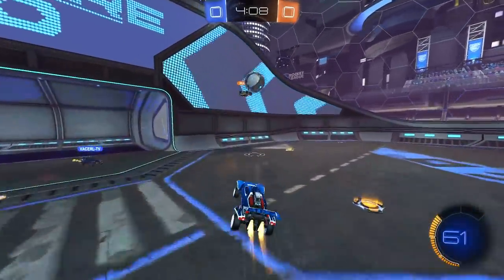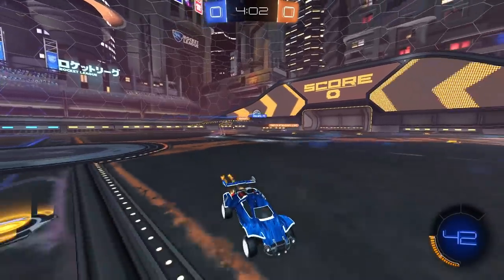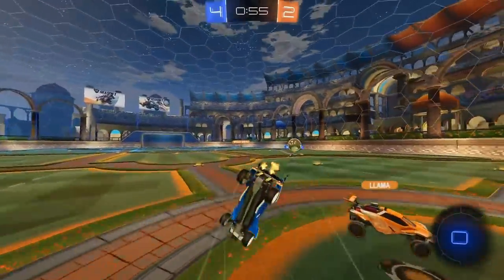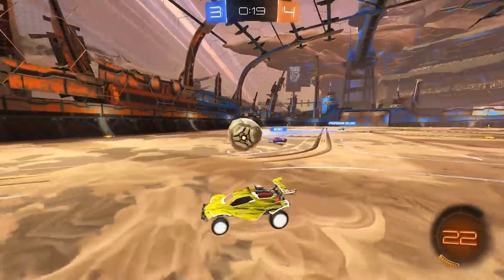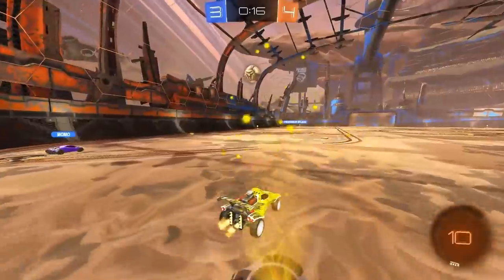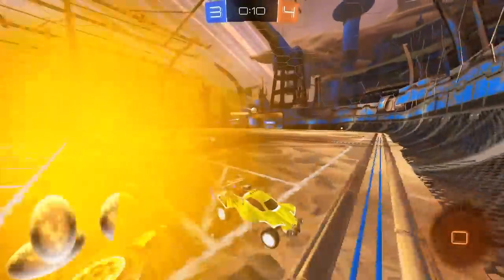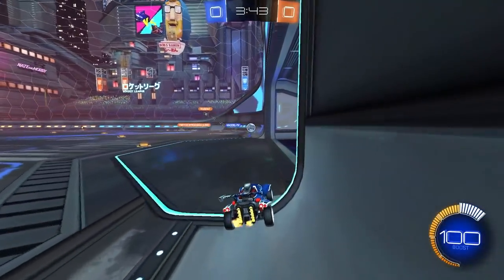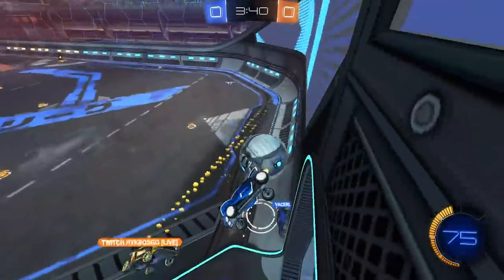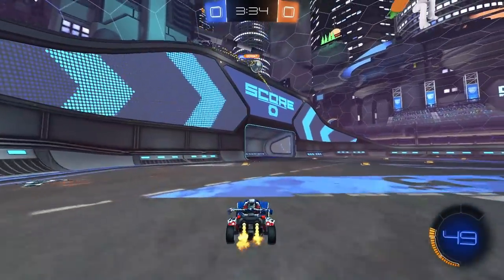How do we take advantage of a 2v1 situation without actually having to trust our teammate? Well, there's actually a way, and it's something I like to call the clearance demo. Instead of trying to pass the ball back and forth and take advantage of the 2v1 that way, what we're going to do instead is have one person handle the ball and the other take out the goalie. This way, you don't have to worry about errors that come from passing the ball, but you're still getting value out of both players in that 2v1 situation.